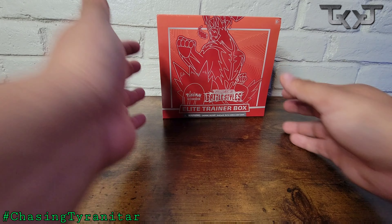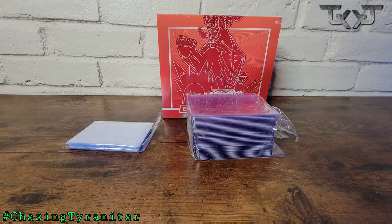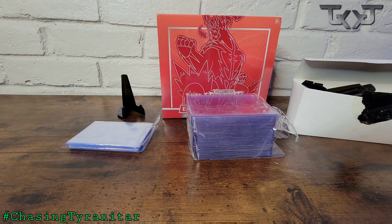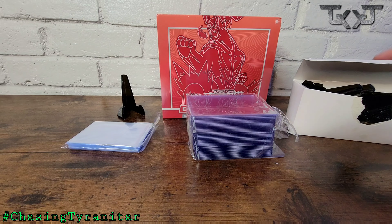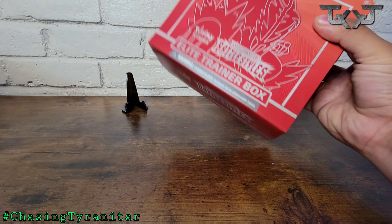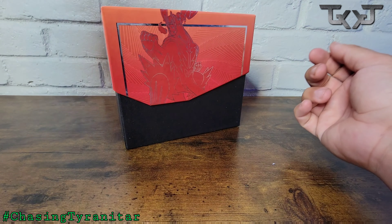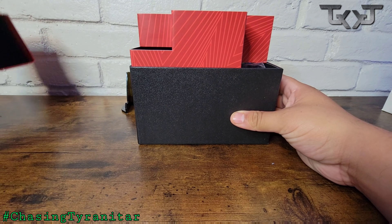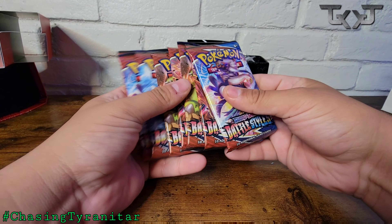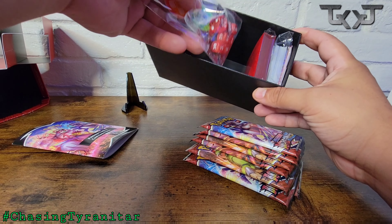Alright guys, this is episode one of the Chasing Tyranitar series. We got our sleeves, a bunch of top loaders, and a little card display holder. So let's go ahead and open this box and hopefully get that Tyranitar alternative art card. This is the red Battle Styles ETB box. Apparently there's a huge difference when opening the red vs. the blue box — you get a lot more stuff in the red boxes. Here are the packs.